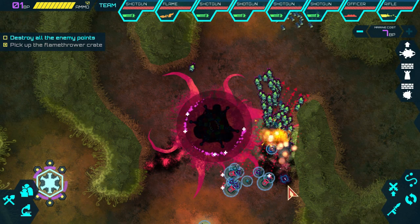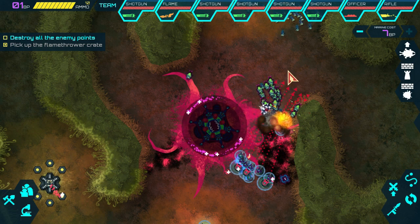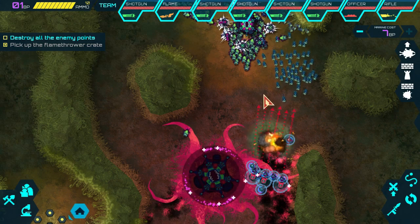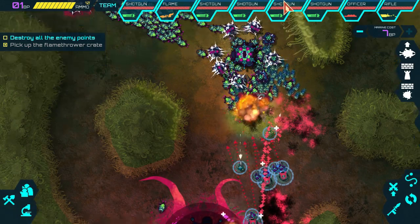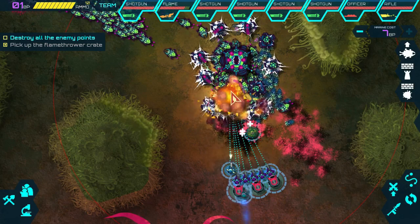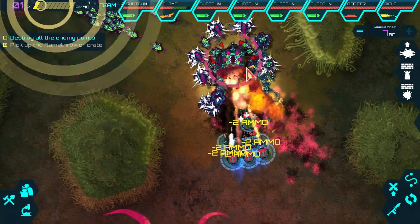Push up! That flamer is pretty good — not sure how good against the walls they're making, but we don't seem to be taking too much damage. It makes more sense to push in this direction so we can intercept all the guys being spawned rather than bypassing them. Let's push on through — the walls are up, let's snipe it down.